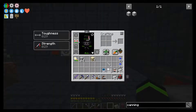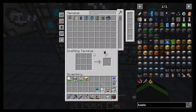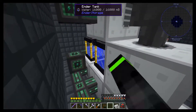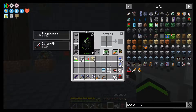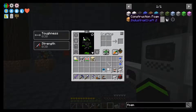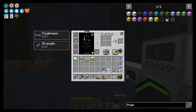Oh my gosh, this jetpack though. Basic universal cable — we'll pop that down there, pop that there, pop that there. So now we need CF powder and water. CF powder is made from sand and clay.